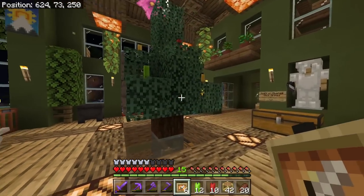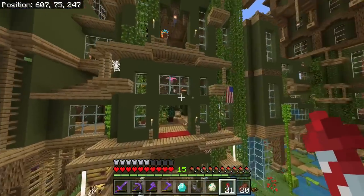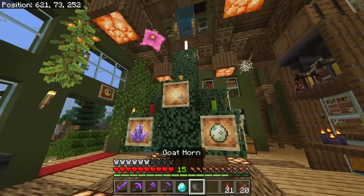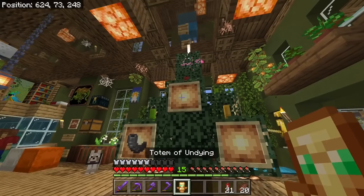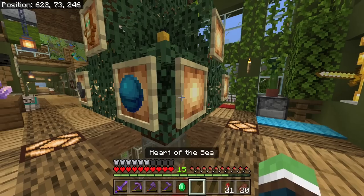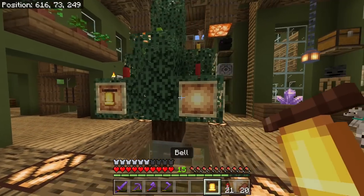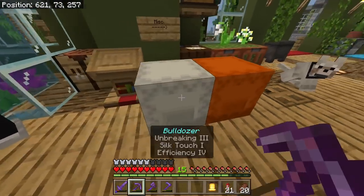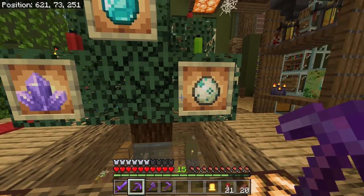You can slap on some item frames for ornaments. We just gotta throw on some ornaments. You can go around and grab round items in the game — they'll work great as ornaments. How about a goat horn, totem of undying, maybe even a heart of the sea, an emerald, a nautilus shell, XP bottle, bell, and even a fire charge. I'll put presents under it later. Just now realized that is the same exact shape as a diamond.